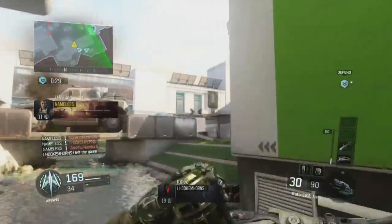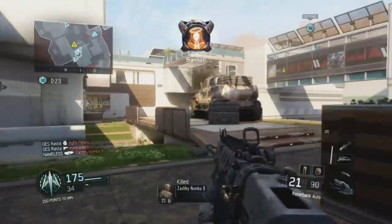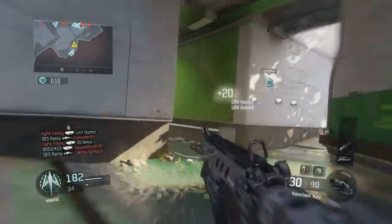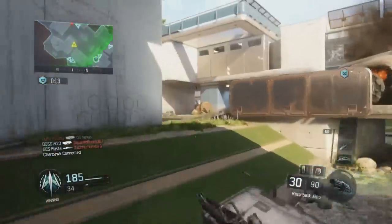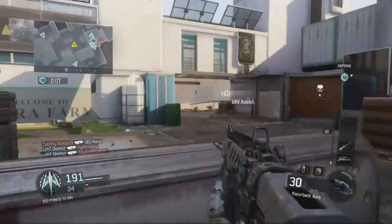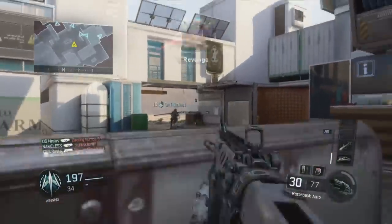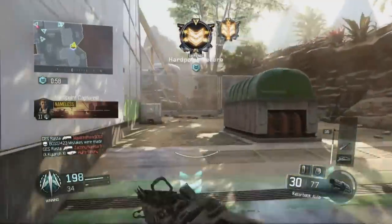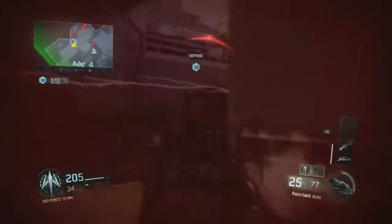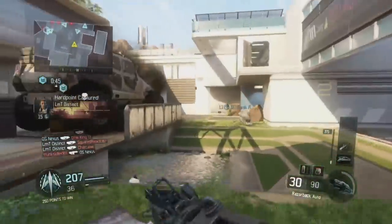On some of the smaller maps, if you're getting stunned a lot, you need to use Flak Jacket or Tac Mask. You can take off an attachment on your SMG and throw on Flak Jacket or Tac Mask instead. When you're in the hill it's going to be close gunfights anyway, so you don't need extra attachments like Grip or Red Dot — just use Quick Draw and Long Barrel on a CUDA or Razorback and hip fire. Get rid of Primary Gunfighter and just play the hill. Put Flak Jacket or Tac Mask on your class so you don't get stunned.